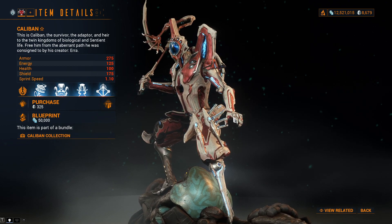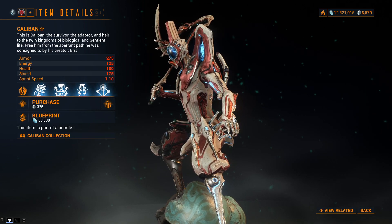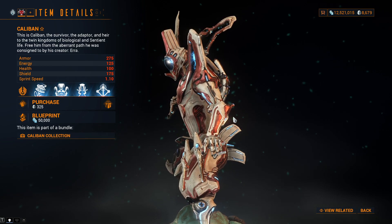Caliban's prex card can also be found after completion of the New War quest at a new location. A dedicated video will be made if there's demand, but it is just a prex card, so it's up to you.